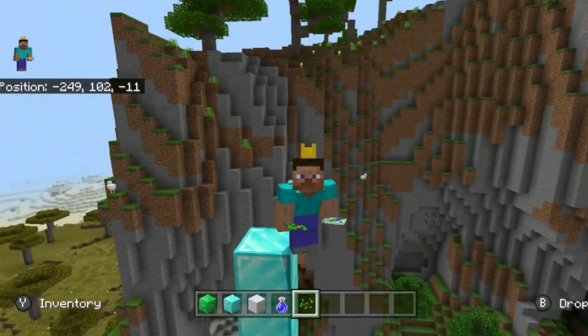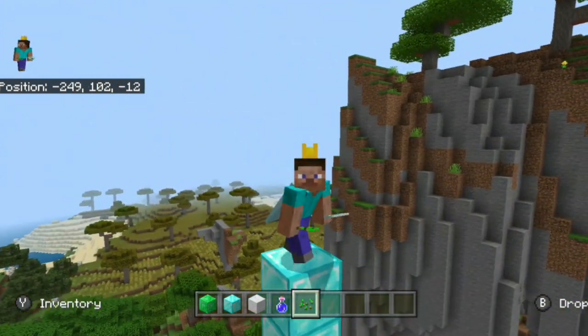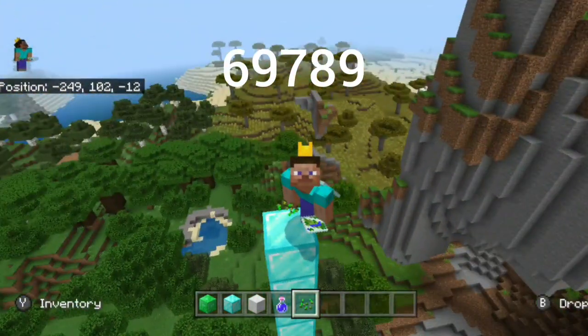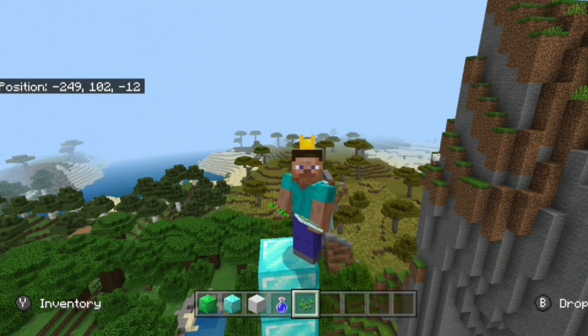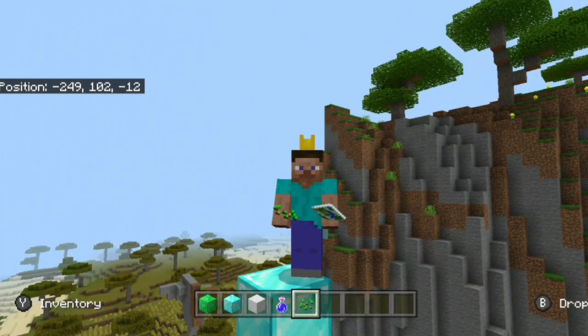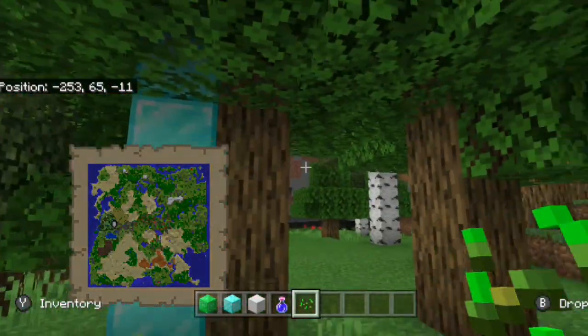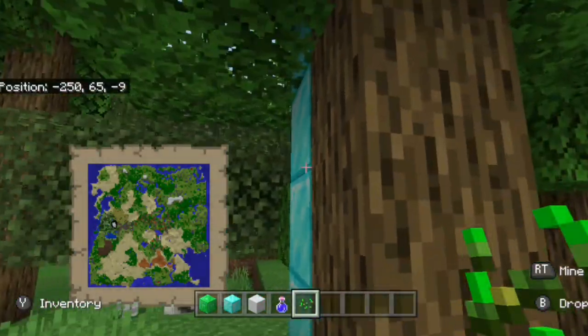In case you are lucky enough to actually experience this seed on the old Console Edition, type in these bunch of numbers right here — only about five numbers, which isn't too bad compared to some of the other types of seeds. You will spawn in right inside of this small little forest, which is kind of nice. It's not too big and it's not too hard to get out of.